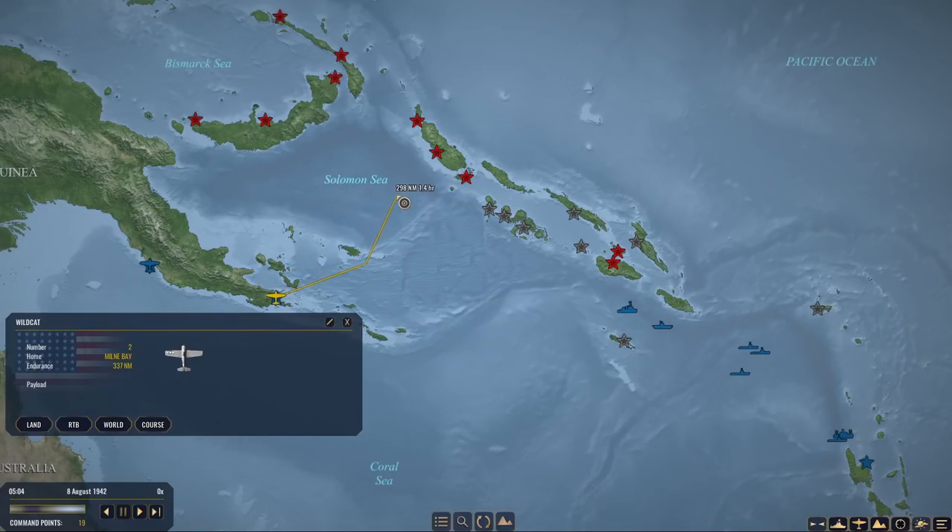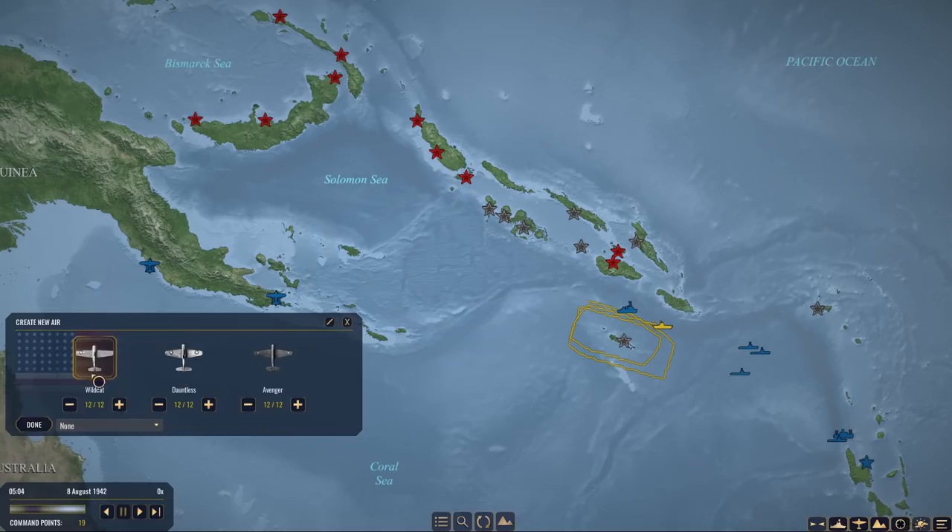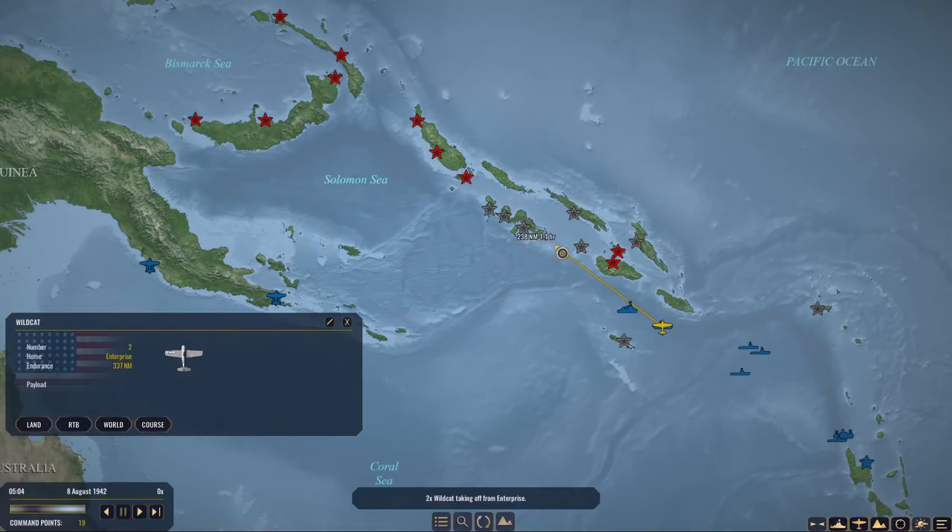We'll do the same thing over here, just trying to get any information we can. It would probably not be wise to waste aircraft on the Enterprise. The Atlanta doesn't have aircraft — some of our heavy cruisers have float planes, but it makes sense to just launch a couple of Wildcats. Let's go cover the area we aren't sure about, and let's even start looking into the slot.